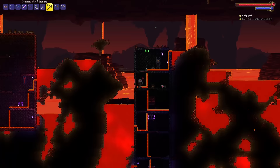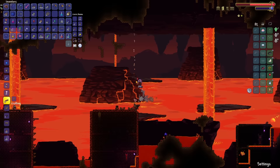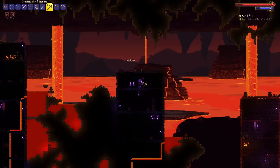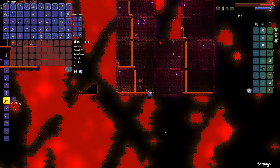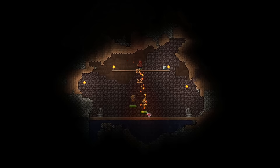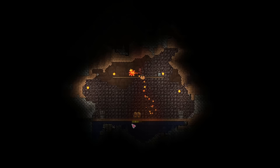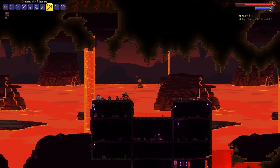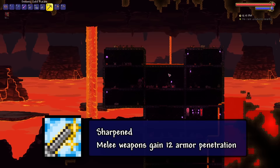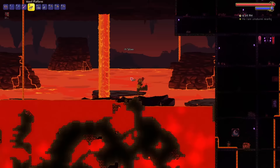This is where the run starts to get difficult. I have to beat the three mechanical bosses as well as Plantera, but I'm not worried about Plantera. The biggest problem is a mechanic unique to the mechanical bosses — a time limit. I will have nine minutes to defeat each of the three mechanical bosses. The first weapon I came across was the Sun Fury. While it can be sluggish and awkward to use, it makes up for it by having the highest base damage of any weapon in pre-hard mode. Due to the way defense is calculated, weapons with higher base damage are more effective against armored targets. The Sun Fury being melee also means it benefits from the Sharpening Station buff, granting an additional 12 armor penetration.